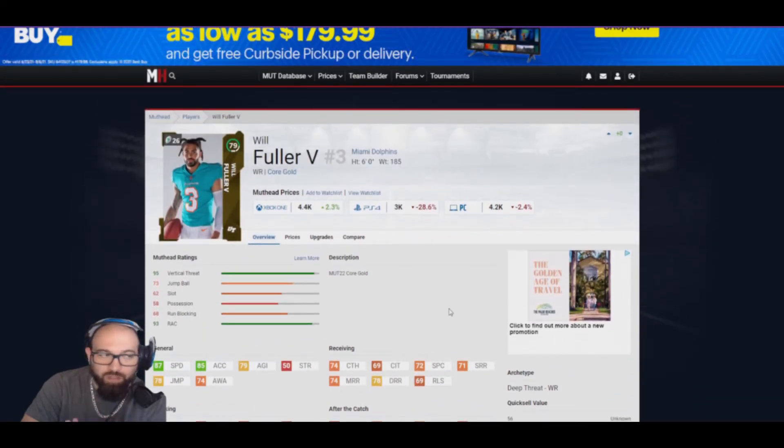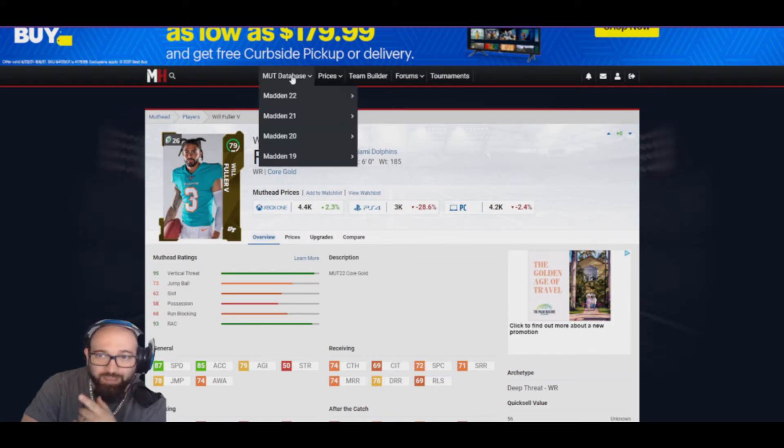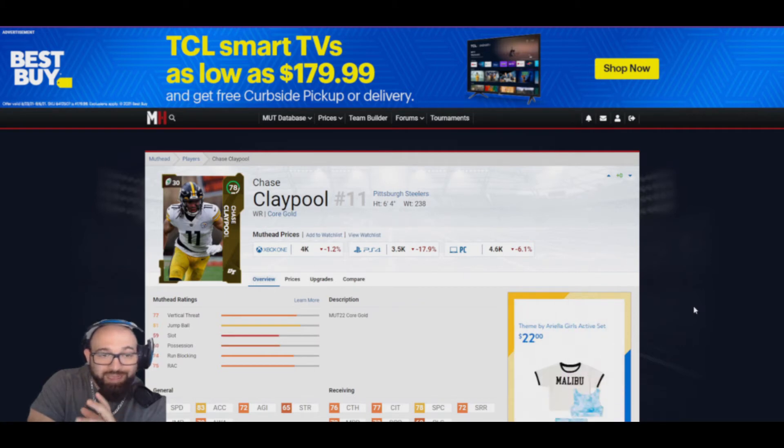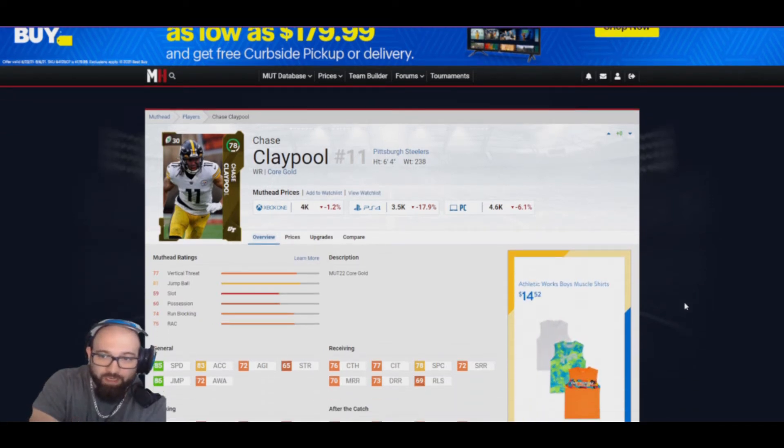Until you can get some of the other guys like the superstars — if you have the Premieres you can go and get yourself the Chases, or grind to get the Clay Pools or whatever wide receivers you want. Next up is Chase Claypool, the core version, not the one from the Team Builder set.